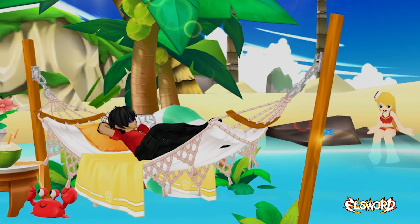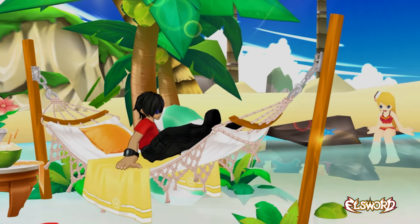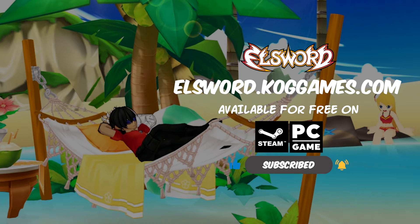That's everything for the July 17th update. Don't forget to begin your summer camp activities with Raven and to check out what buffs you can attain with your new L House customizations. As always, head to our socials and Discord for the latest updates, and we will see you in Elsword.